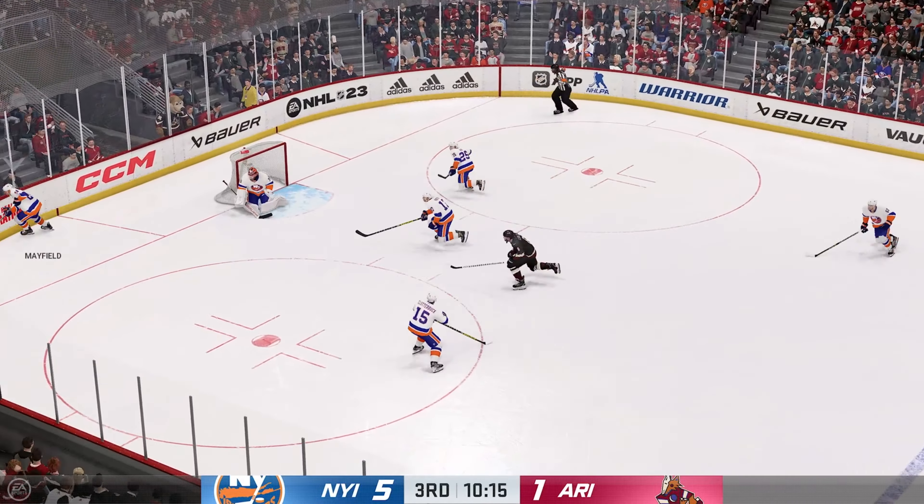Both teams are set and ready to drop the puck. The Islanders win the face-off. New York's got him along the wall. Arizona's carrying the puck deep inside their own zone — quick feed to O'Brien, takes the pass. Nelson's been a leader of this team offensively and tonight he's really at the front of the line — three points already. Can't make the connection on the pass.